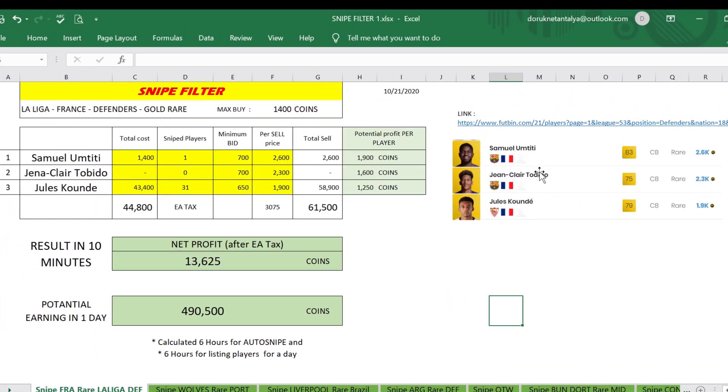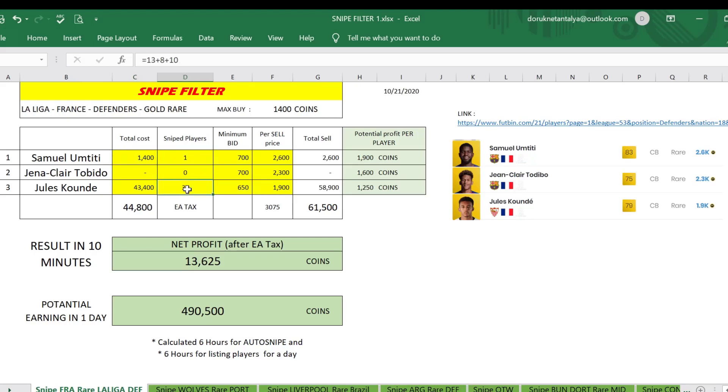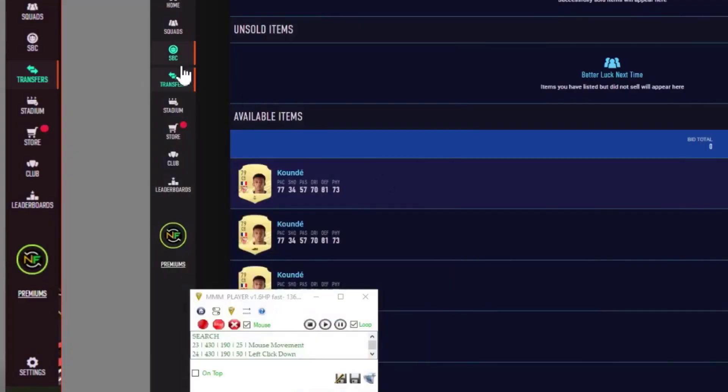You can snipe for Umptt, Odibo, and Kunde with this filter. The filter is: La Liga, France, defenders, both rare. I set a maximum buy of 1.4k coins. This cost me 45k and in return I got 61k — that's 13k profit in 10 minutes. If you do that over six hours you will get almost 500k easily per day, which is amazing value.